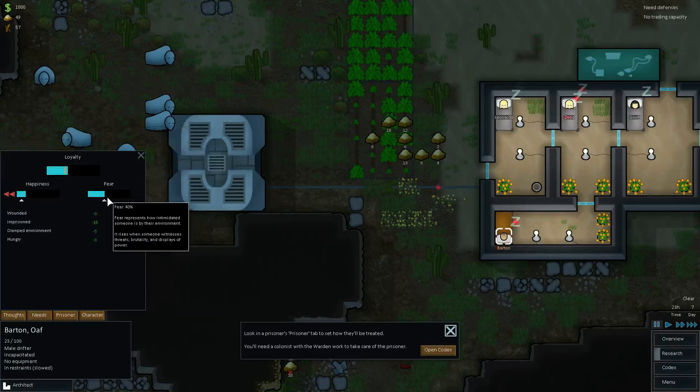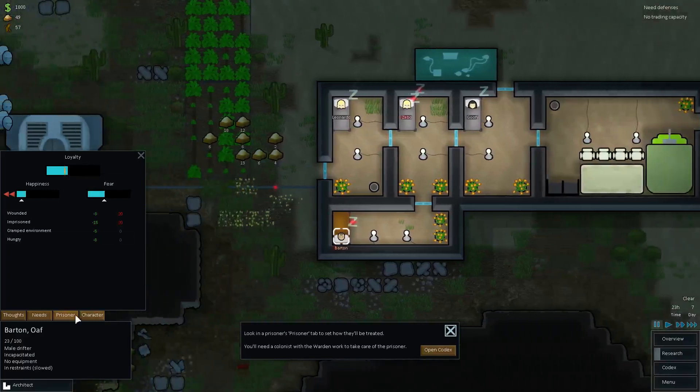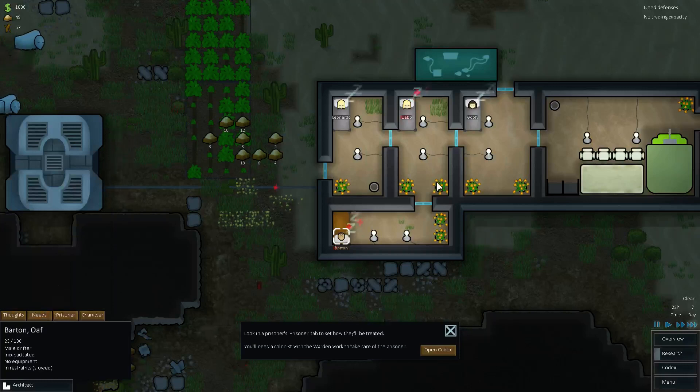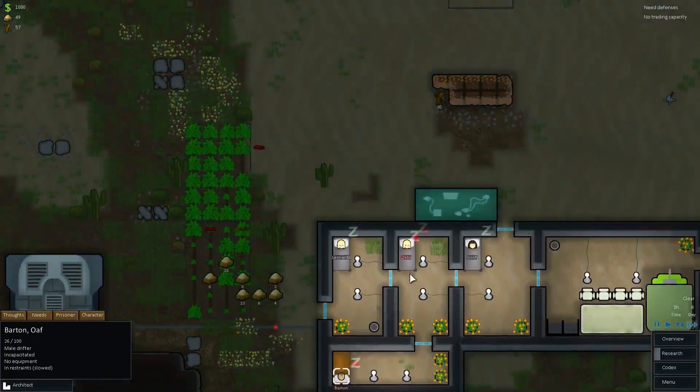Execution will increase the rest of your people's fear. He's imprisoned and wounded so he is very fearful, and in fact he's even going to be loyal. We've got a 35% chance to recruit him. Maybe I should just — since he's already got more fear, enough fear to be loyal enough to join us — I will just continue to feed him fear. Feed him my fist. Just punch him in the face.